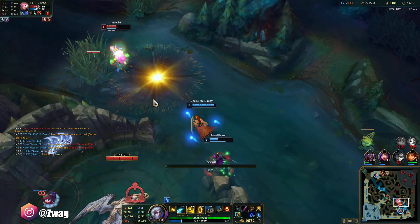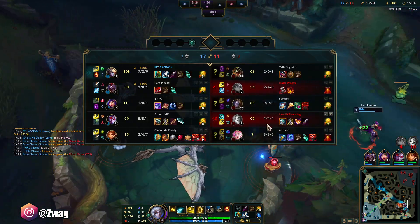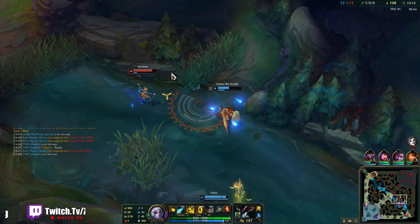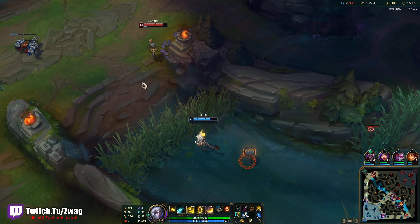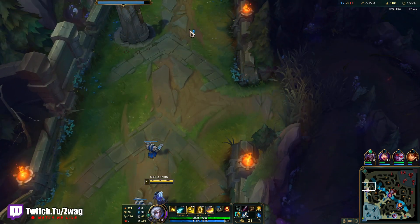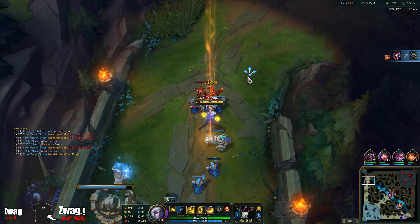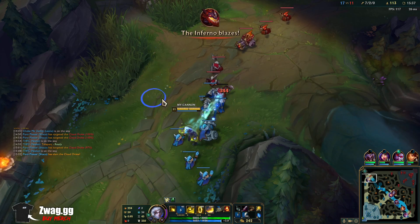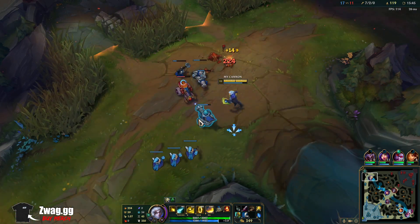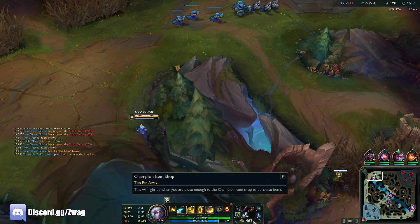She does have a Rylai's. I'm just gonna upgrade this and then go Titanic next — armor boots, Titanic. We want armor boots since their AP's not that strong. It does also work with auto attacks. If we didn't have Muramana we would just go out of mana in fights, so it's needed. Two damage items and then we just go tank. Dead Man's would give some damage on our Q, and Titanic gives AoE damage scaling with health — so then we want other health items to buff that.